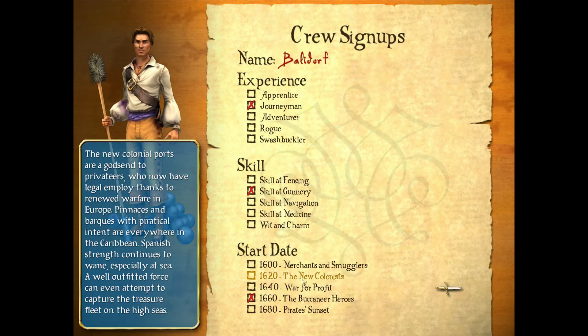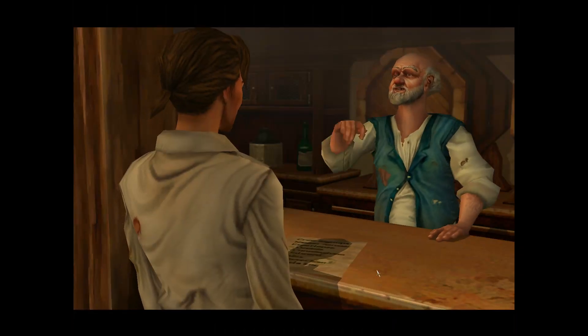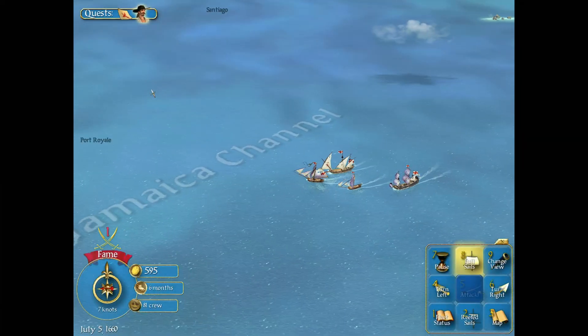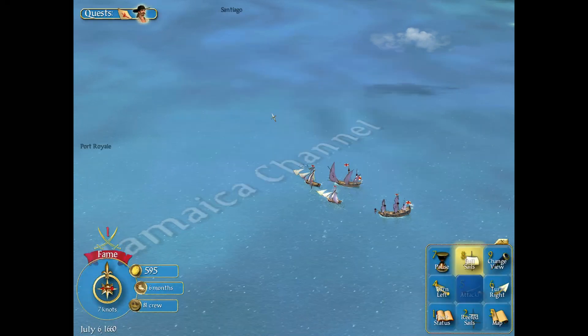Like in that old-school classic, you take on the role of a ship's captain, initially allied to one of the four factions — the English, French, Dutch, and Spanish. They will set you off with a suggestion to pester whoever they were initially at war with, but you are free to go where the wind takes you across the sea in search of booty and riches.